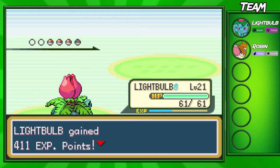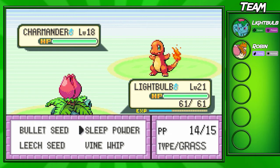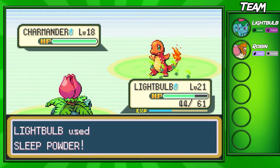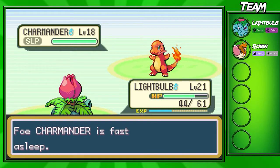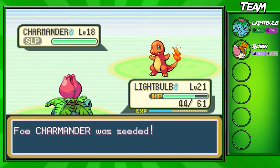I'm pretty sure he sends out his starter against me — yes, he's going to send out his starter. So if you have your starter, he's going to send out his. That's pretty much how the computer is made. We're going to miss the Sleep Powder. Lightbulb, hit it this time. It looks like we're in a Speed Tie — Charmander's a pretty fast Pokemon compared to Ivysaur — but we're going to hit the Sleep this time, which is nice. I'm going to set up Leech Seed here. I know I probably should just be going for attacks, but I need the extra damage.